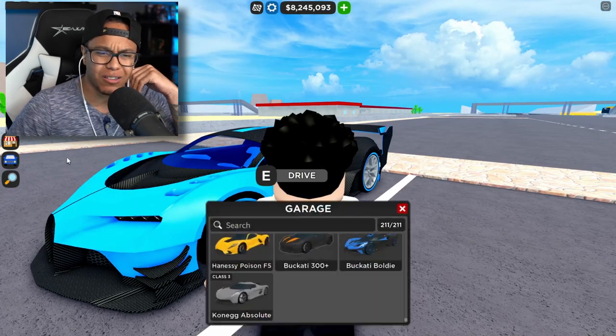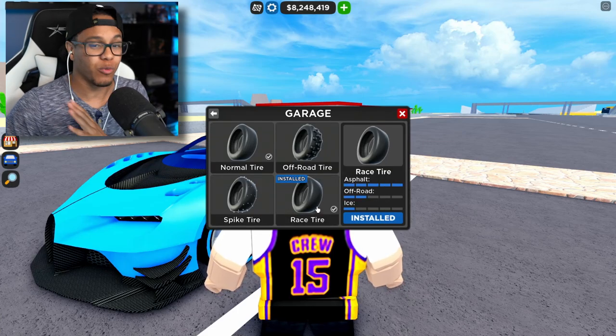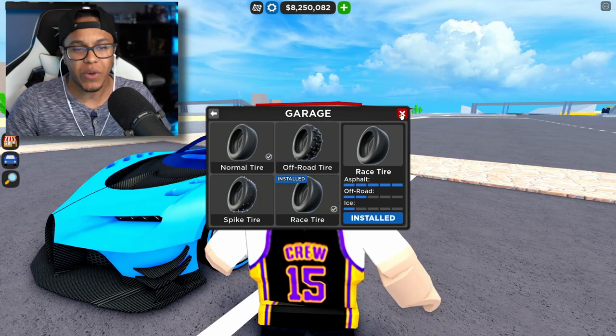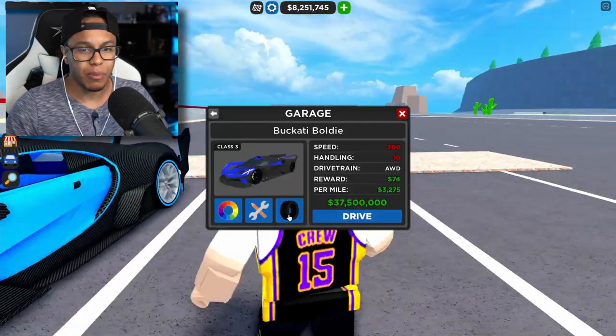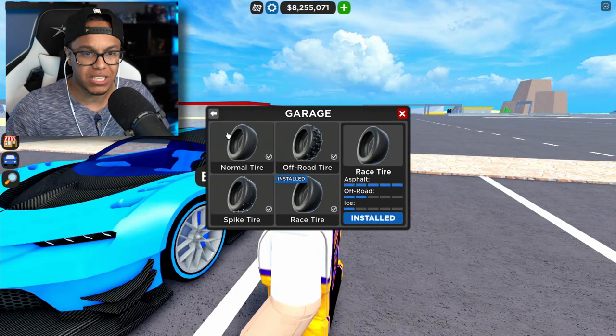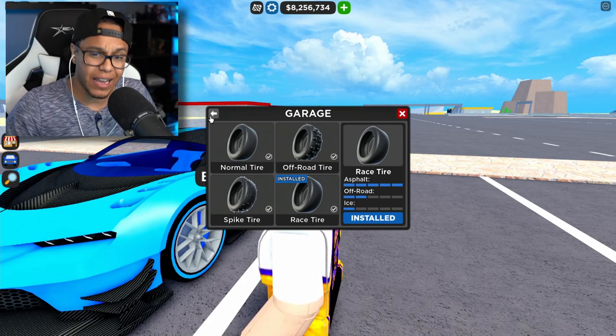The asphalt tires — I think they're called the racing tires. As you can see, already installed, we got five bars on the race tire. The Bugatti Bolide also has the race tire — five bars. That race tire just hits different, it's got different tread, so this should be a pretty good race.